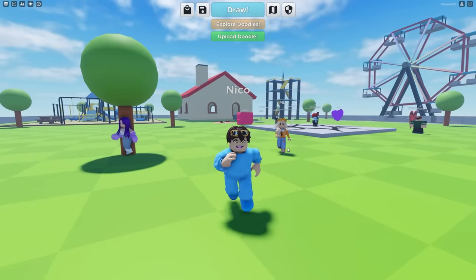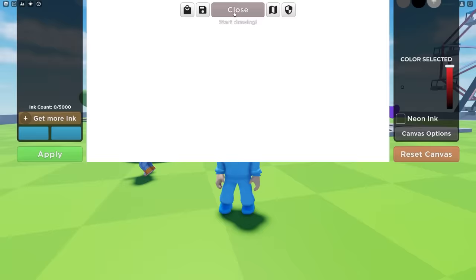Today we're playing Roblox, but you become what you draw! Check this out — you can click Draw at the top of your screen, and look! I think I'm gonna draw a tree!